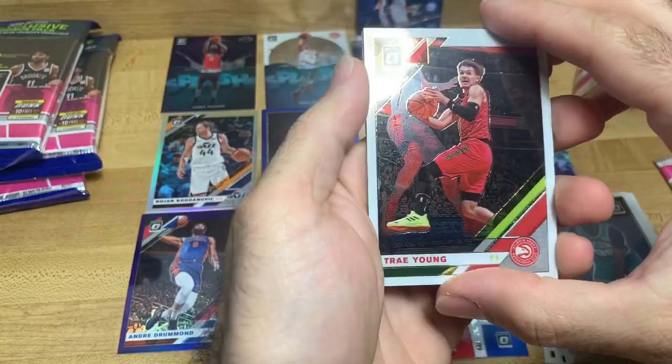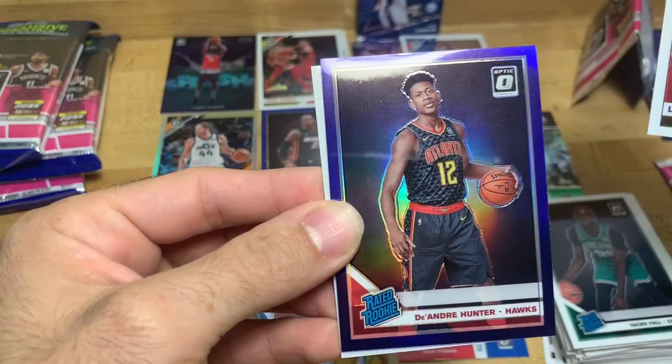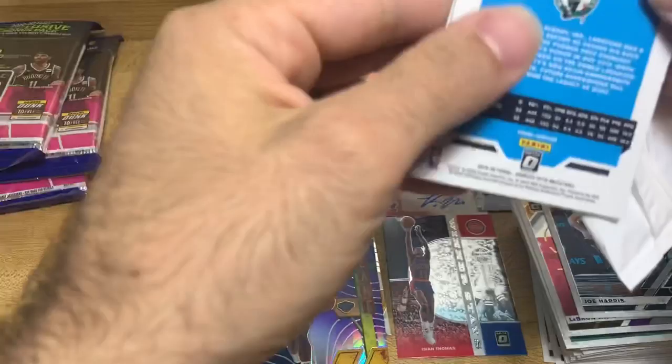Okay, we have a Trey Young - we already have the Splash card, so that's kind of cool. We got LeBron - that's a nice one, little holographic action on that. And DeAndre Hunter - I think we already got this one - a DeAndre Hunter rookie rated card. And Joe Harris. Here's the parallel velocities.